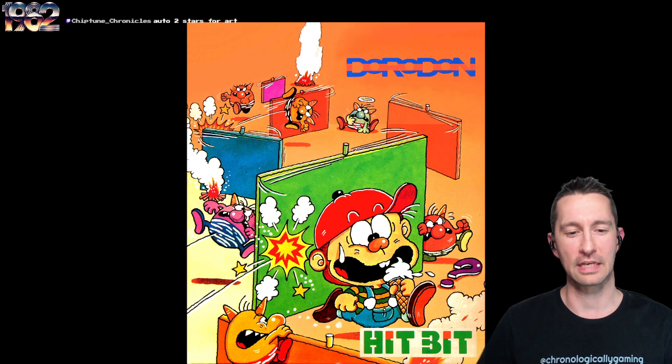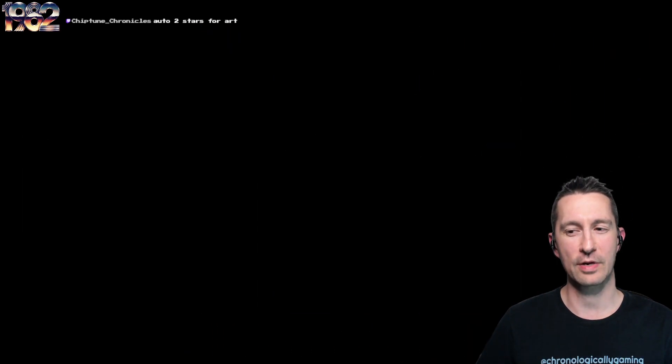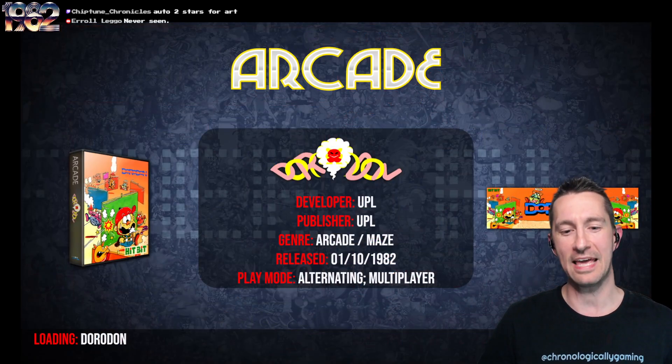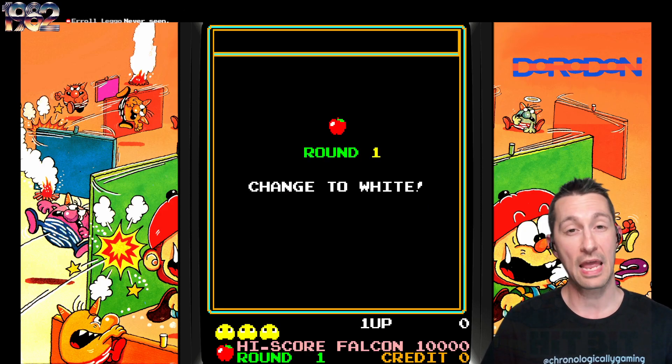There's the better artwork we want to look at. Dorodan — it looks like a cartoon we're going to play, which looks pretty fun. It actually does justice to the gameplay once you get into it. This is by UPL at some time in the beginning of October 1982. This marks our 455th video game we've played here on Chronologically Gaming, and this is the very first video game by UPL.